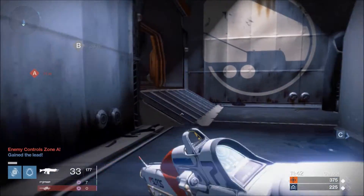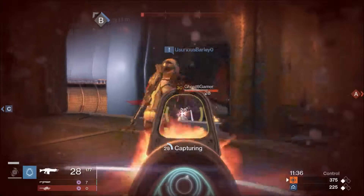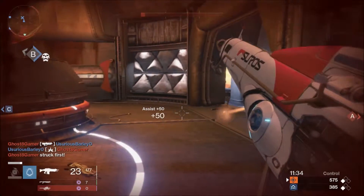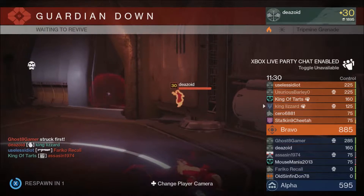Straight into B after capturing the first point. B is where things get and stay heavy — this is quite a nasty area to stay alive. I managed to get an assist, then I got grenade killed.